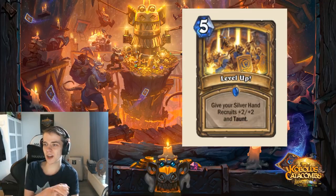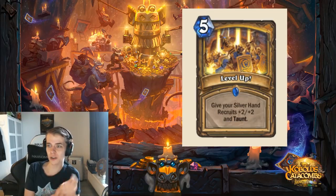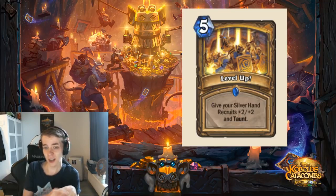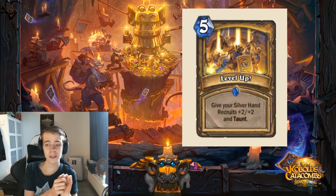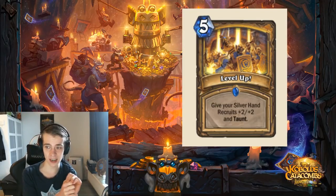Level Up! One of the mechanics I always liked in Paladin was buffing Silver Hand Recruits. Now we have a 5-mana Level Up: give your Silver Hand Recruits +2/+2 and Taunt. It reminds me of Quartermaster. Quartermaster was one of the older Paladin cards in the same meta as Muster for Battle, where you gave all your recruits +2/+2. The only big difference is that Quartermaster was a 5-mana 2/5, whereas this is a 5-mana spell — so you're completely missing out on the 2/5 body.